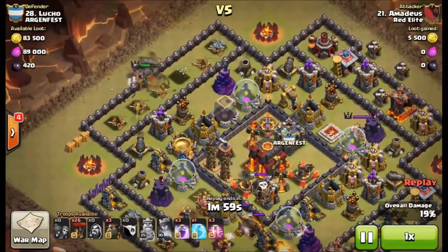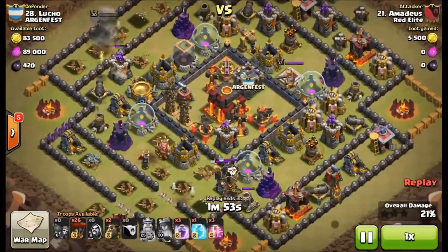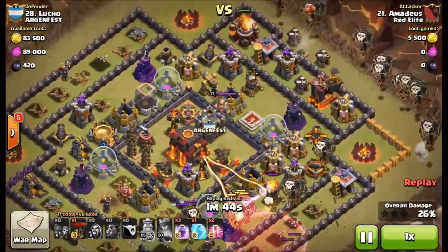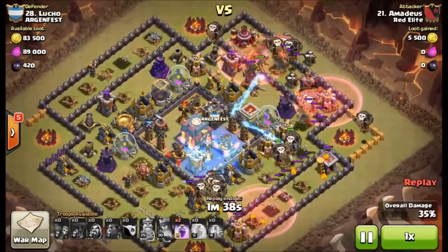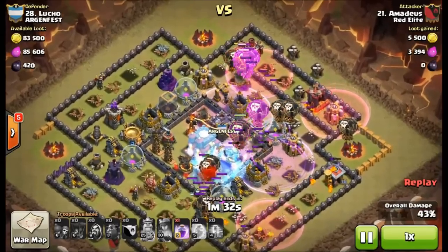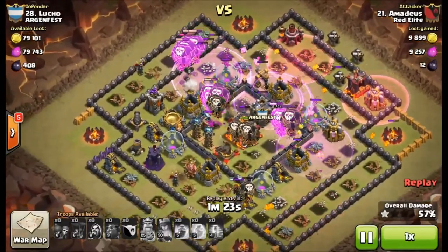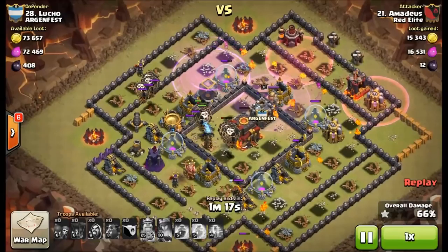That allows Amadeus to use his Archer Queen up in the northwest corner of the base. She's going to take down another air defense — and look at that, inside the clan castle, another lava hound. In mixed wars, dragons seem more popular, but in all Town Hall 10 wars a lot of people are slower to change from lava hounds. They dominated Town Hall 10 clan castles pre-update, but now that they don't even engage air troops, it makes things a whole lot easier. Go ahead and rewind to check out Amadeus's raid — he brought three haste spells.